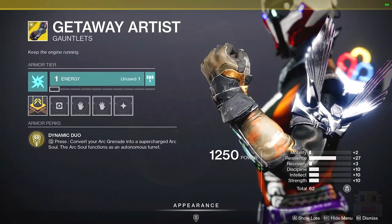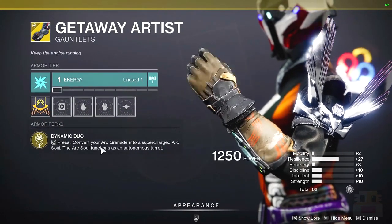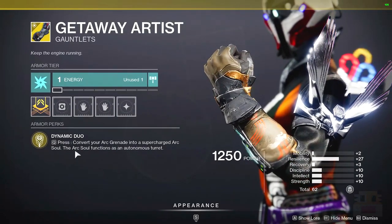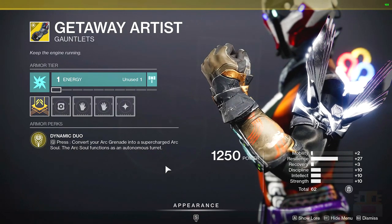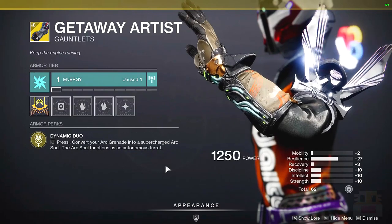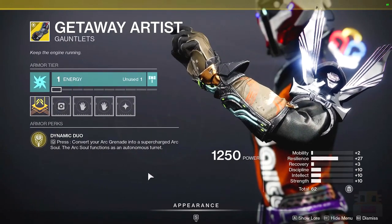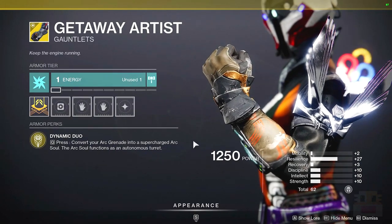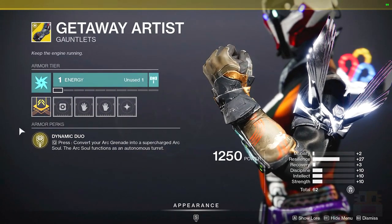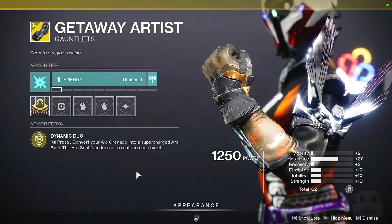Moving on to the Warlock Exotic today, we have the Getaway Artist — a very fun and unique exotic. If you've never heard of it, you hold down the grenade button to convert your Arc grenade into a supercharged Arc soul. This Arc soul functions very similar to an autonomous turret, similar to the Arc soul you get on your shoulder from that one subclass, except this one lasts for 20 seconds, fires more often, more accurately, and is a lot stronger. On top of that, you can refresh this supercharged Arc soul with the rift from the subclass Arc soul to make it last even longer. Any time that Arc soul gets a kill, it counts as a grenade kill, so if you need an Arc grenade kill for a special artifact or whatever, this exotic lets you do it pretty easily.